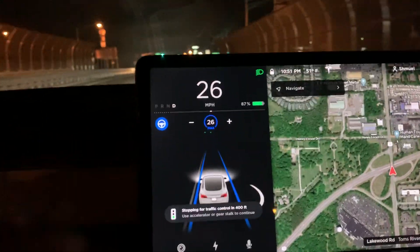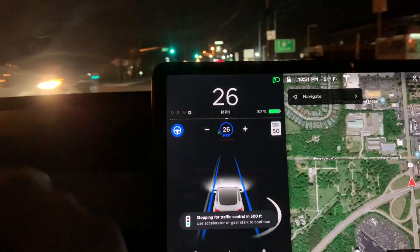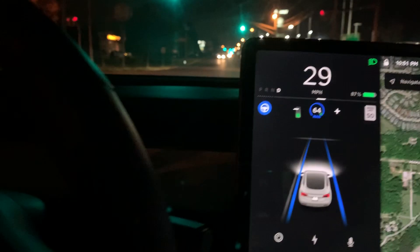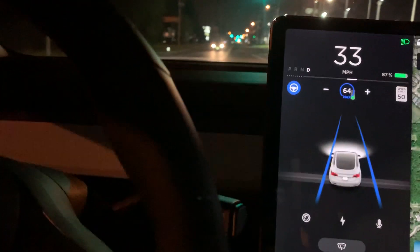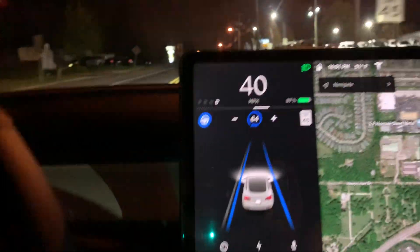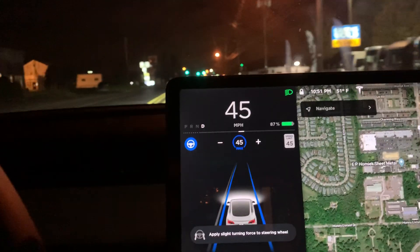Here's a green light coming up. It actually shows the green light much further than it used to. It seems like it's allowing it to go even faster than the speed limit. Now it's back to the speed limit.